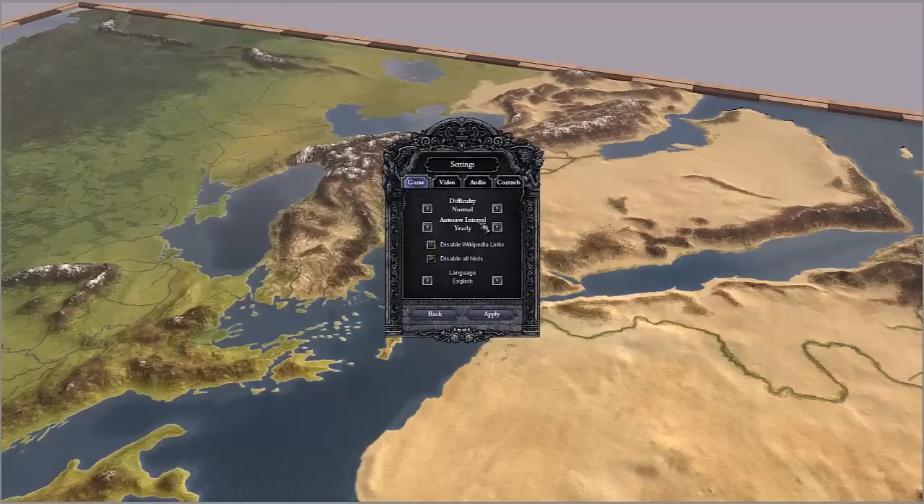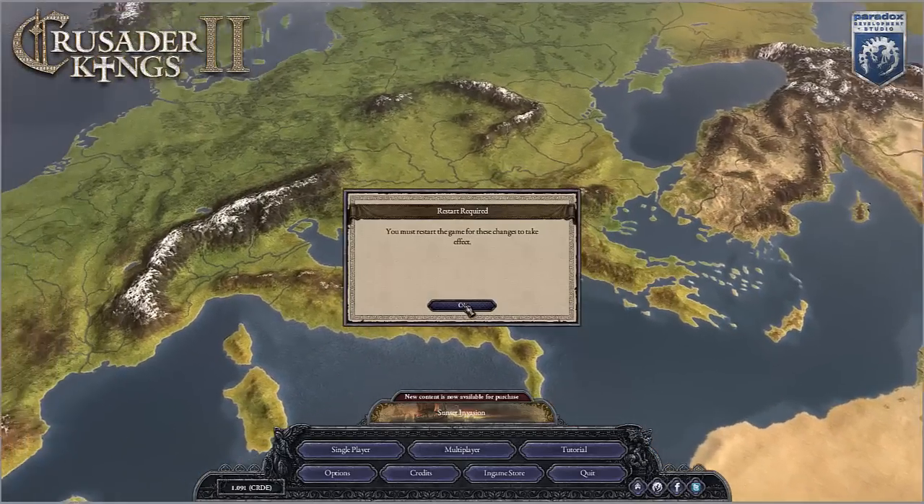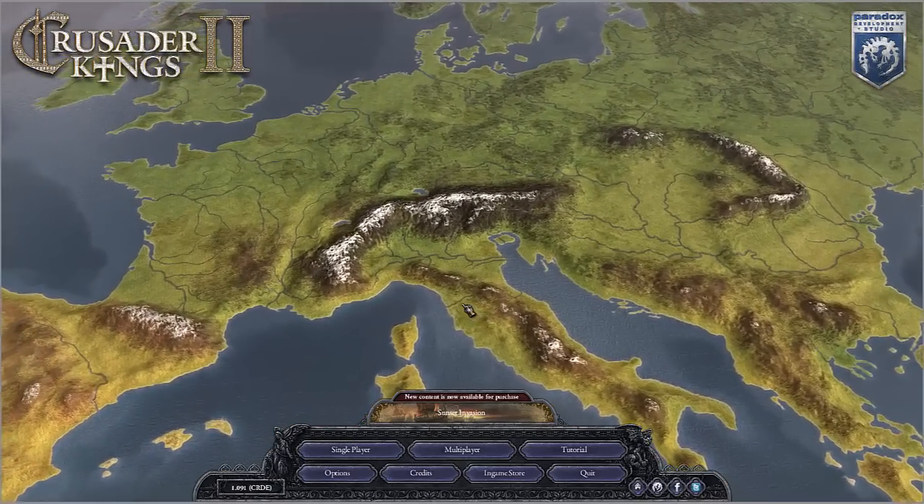I'm also going to keep my autosave interval on yearly, even though normally when I play I move it up a little bit, just in case we get any crashes so we don't lose too much progress on this Let's Play. I'm also disabling all hints because it can get a little annoying. For the audio, I've got the music turned completely off. The music for this game is absolutely great and I can wholeheartedly recommend it, however it's a little distracting while playing. I'll be restarting the game before we really get into it.